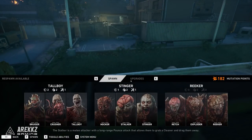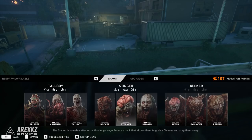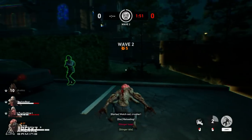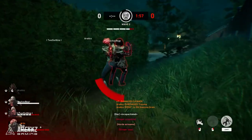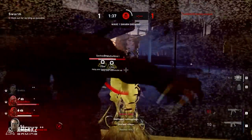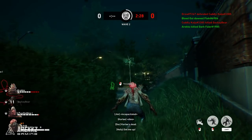For the Swarm mode there are three different categories of ridden, and each category has three different variants to choose from: the Tall Boys, the Stingers, and the Reekers. For example, a Stinger variant called the Stalker will jump on a cleaner's head and steer them away — jockey-style from Left 4 Dead. Meanwhile a different Stinger variant, the Hawker, launches a harpoon attack that immobilizes cleaners. There are very different variations within each category, which is great for combining them together.